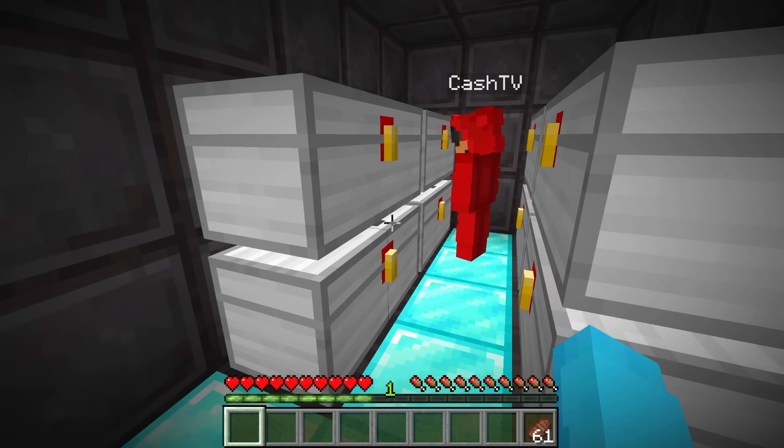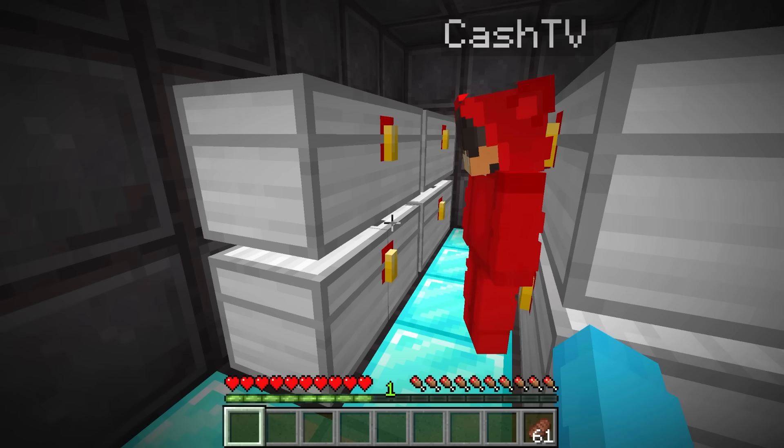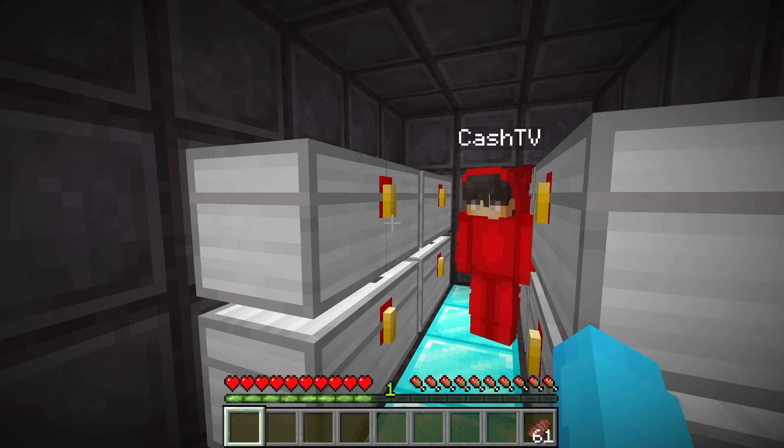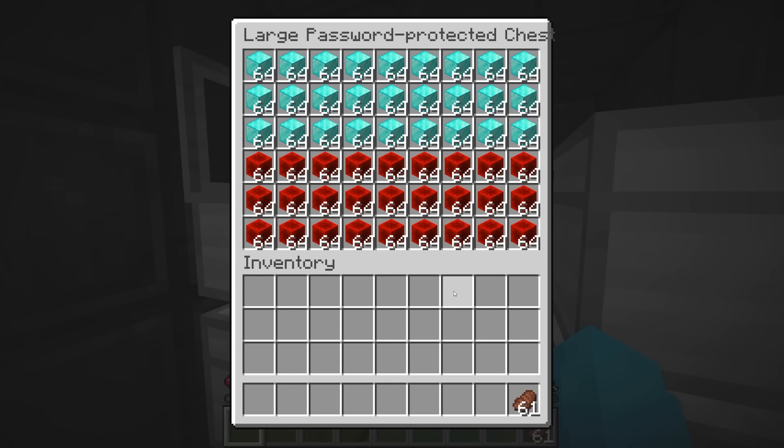Wait, I need a password. Yup. I know you. It's just 1, 2, 3, 4. Nope. Are you serious? Zero, zero, zero, zero. Nope. It's super secure. It's 4, 3, 2, 1. What? That is not secure at all, Nico. Well, it's the backwards of 1, 2, 3, 4, and you didn't guess it. So it's secure. I guess so.